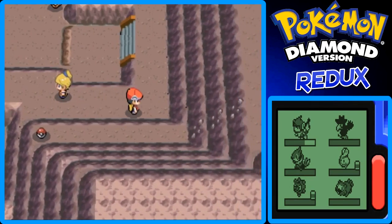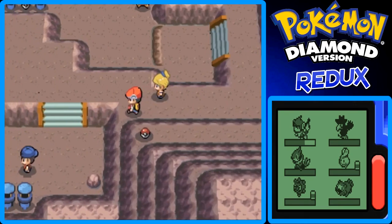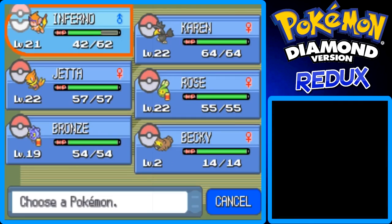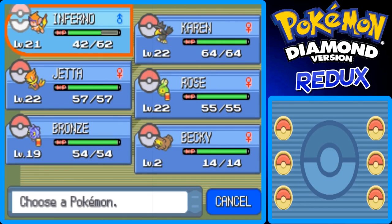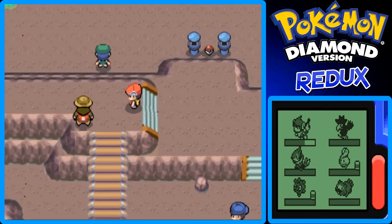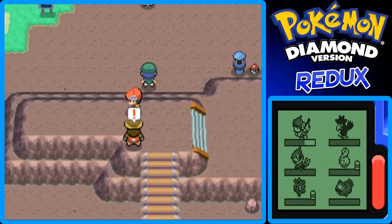In the battle against the youngster, Bronzor reached level 19 and learned an extra move. I haven't actually used Bronzor in battle — he's just been holding the Experience Share ever since we caught him. But that's okay, I'm just trying to catch him up on levels. The Experience Share is a great way to train them up.